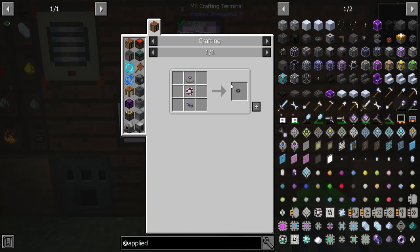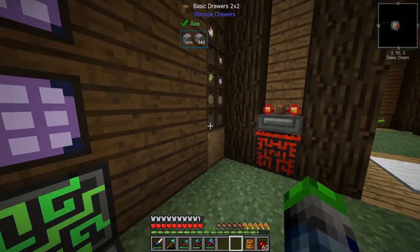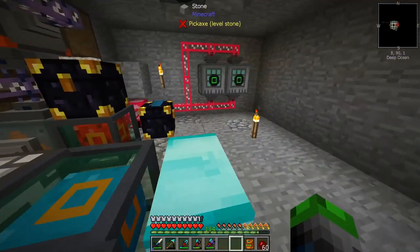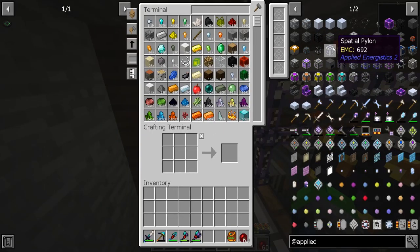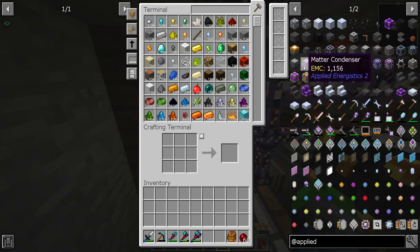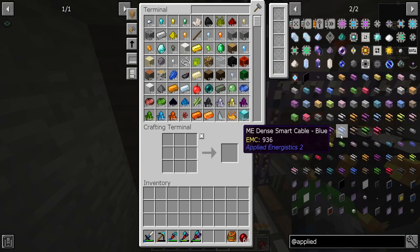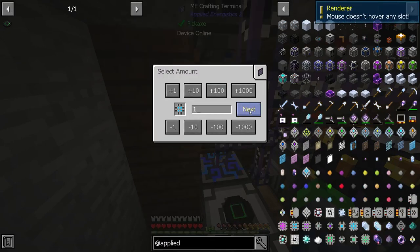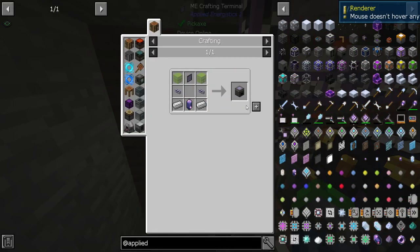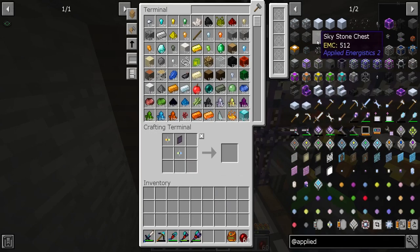Let's see about making this wireless access point. We used the good stuff — oh well. We're going to need a security thing. I'm sitting there like, wait, I'm supposed to be in there. We need a security chest. Cell workbench — nope. Matter condenser — nope. There it is. We need a 16 ME. There you are. ME chest. ME terminal. Oh no — we need more processors made. We need like 100 just for that one.